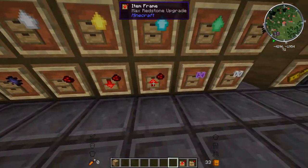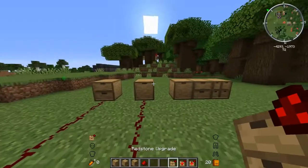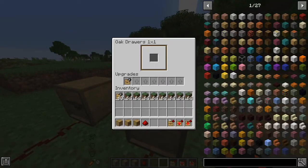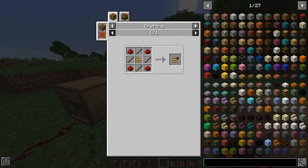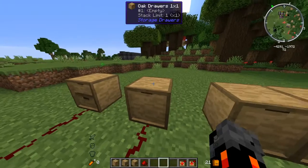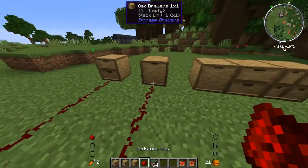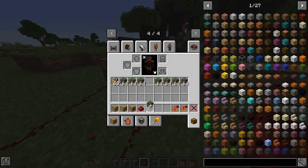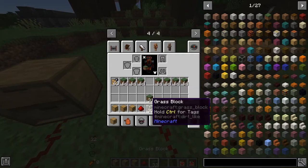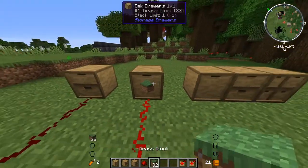Next we have the redstone upgrades. The way these work is we put a redstone upgrade in the drawer — which we can craft with redstone, corners, sticks, and an upgrade template — and we also have the downgrade so it maxes at a stack. Then it outputs a signal based on how full it is: one item gives a power of one, half full gives seven, similar to a comparator, and completely full gives 15.